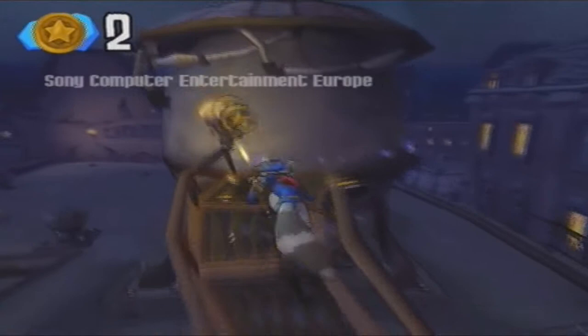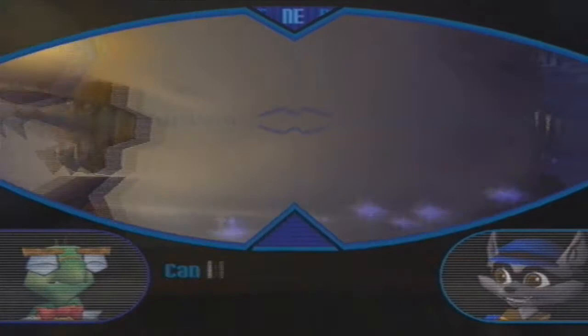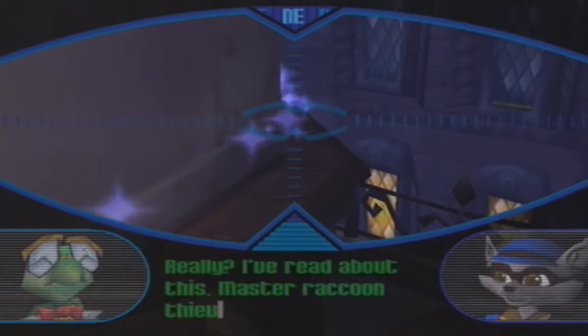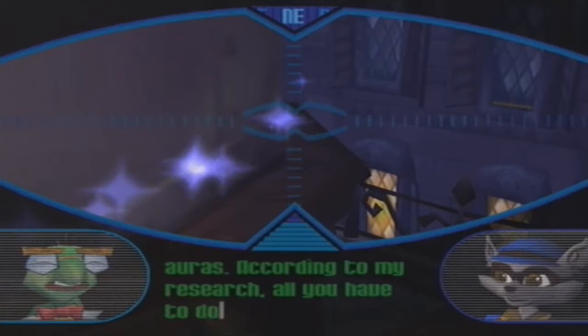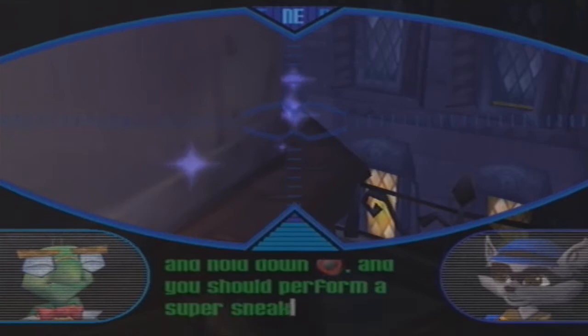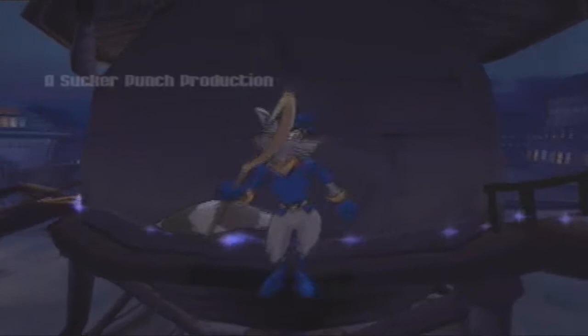So we're here at the police headquarters to get the police file. You should perform a super sneaky master thief move — hold down the circle button near blue auras. If you hold down or just press the circle button near blue auras, you will do a super sneaky master thief move, and that's really helpful. You will do that a lot in this game.